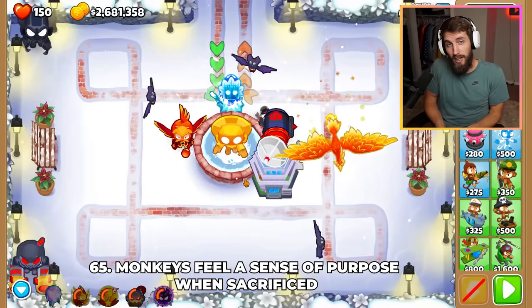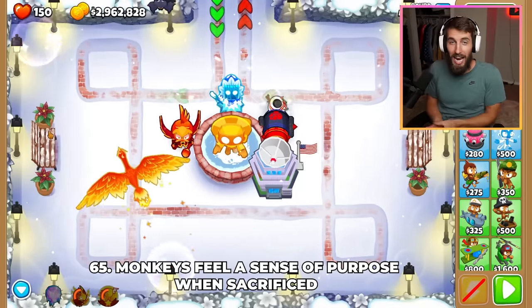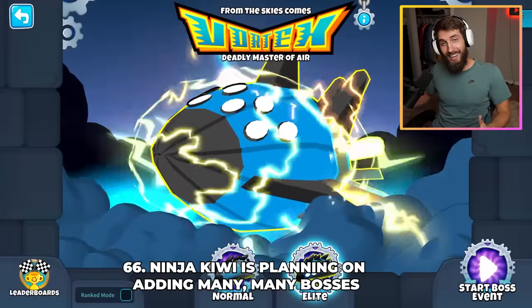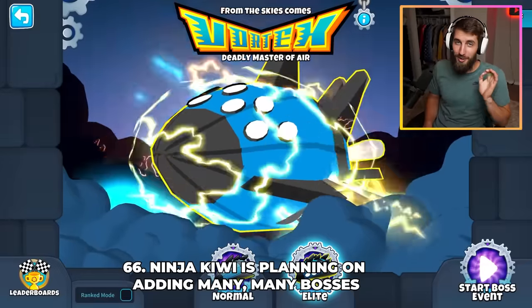When monkeys are sacrificed to a True Sun God or Sun Temple, they feel a sense of being and oneness, and not pain and suffering. Ninja Kiwi is planning on adding tons and tons of bosses, at least until they run out of cool ideas, which they assured us would never happen.